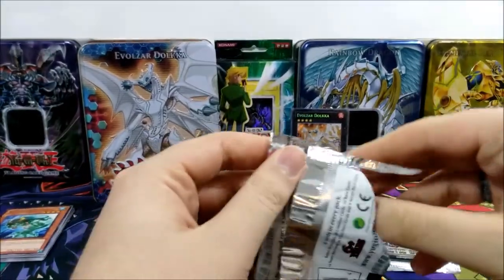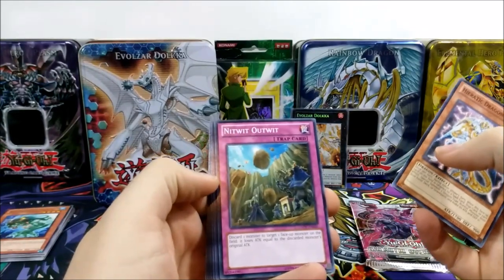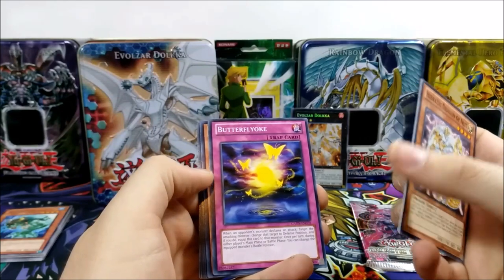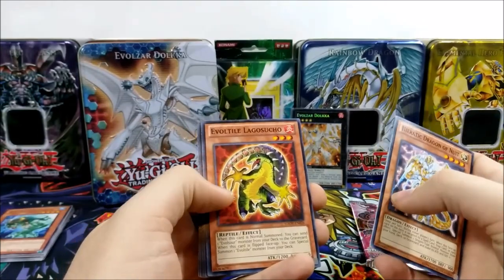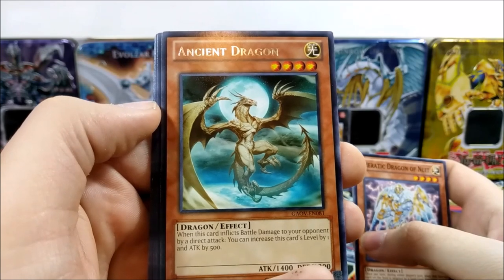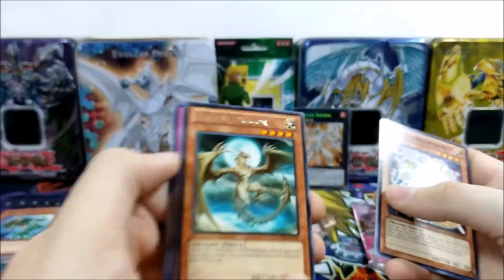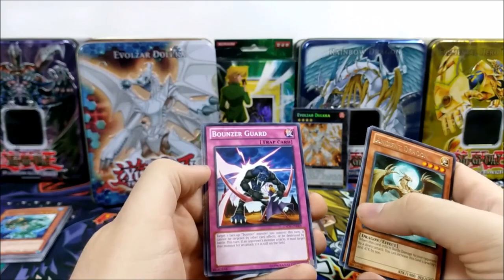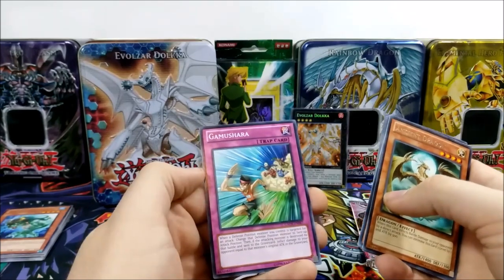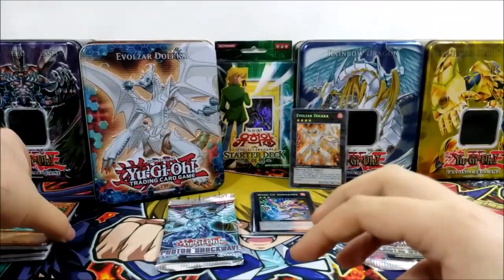Let's open a Galactic Overlord pack — the pink pack. Let's see if we can pull anything. We have Erratic Dragon of Nuit, Nitwit Outwit — discard a monster, one face-up monster on the field loses attack equal to the discarded monster's original attack — Butterfly Oak, that was a decent trap. Evoltile Legersucho, Ancient Dragon — beautiful artwork. When this card inflicts battle damage by a direct attack, you can increase its level by one and attack by 500. Red Adder, Oni Bouncer, Buten — a tuner, nice — and Gaia Mathusha. No foils up to now besides our promos.